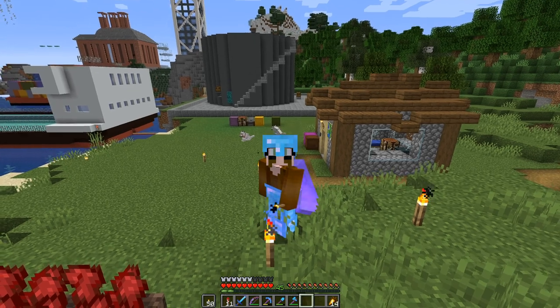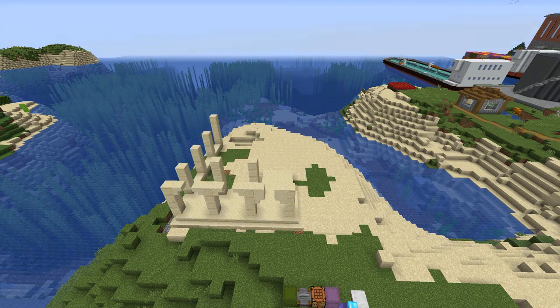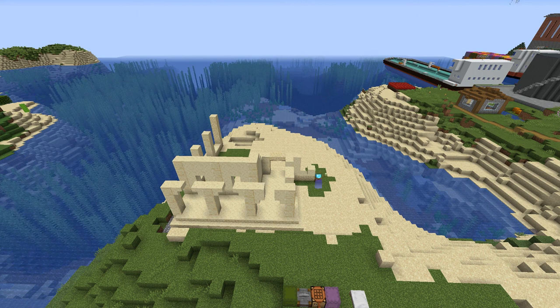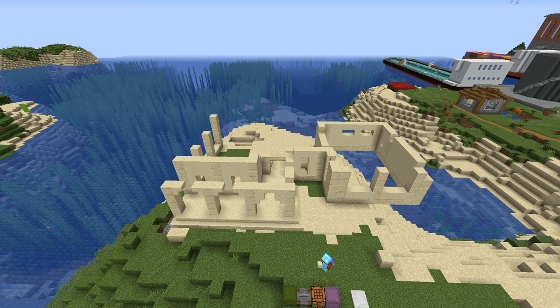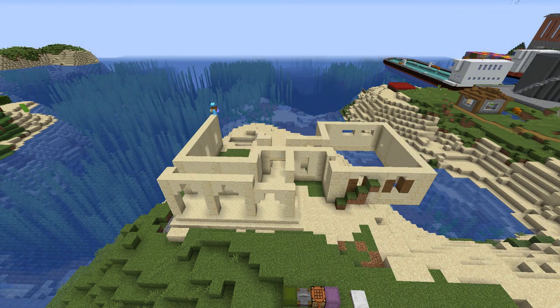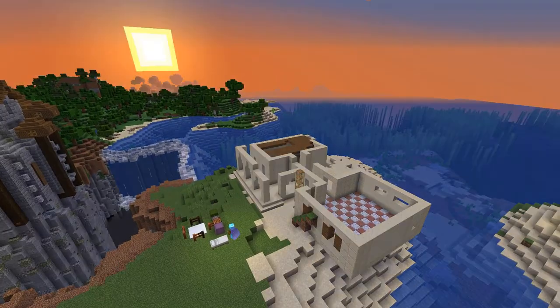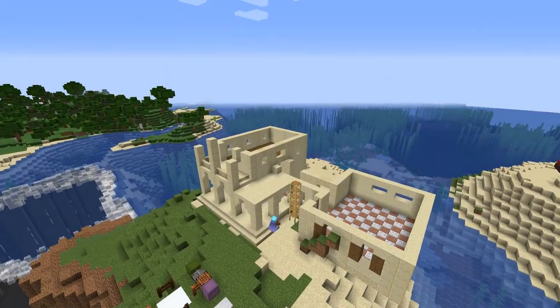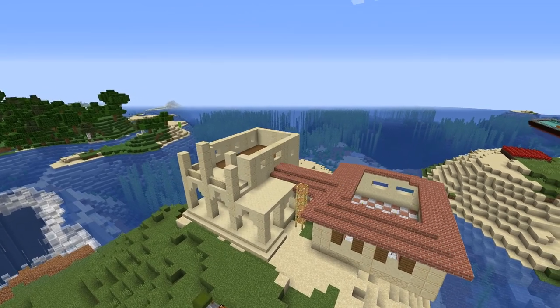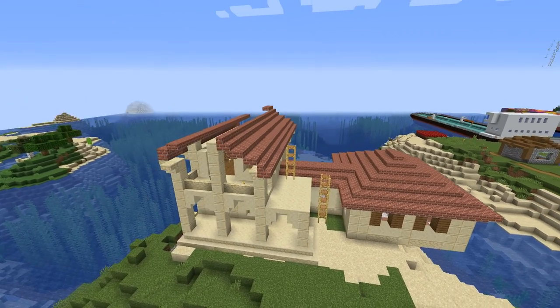This house project will stretch over multiple episodes. Today I will finish the shell complete with roof, then we can focus on the interior, exterior, and finally the landscaping around it to finish it off. When coming up with a design for such a house there is no right or wrong. I looked at various examples to get inspired and went with my imagination of what a Tuscan house would look like. Tuscany is a region in Italy, and while there are some important historical cities like Florence, Pisa and Siena, I want to have a more rural style.